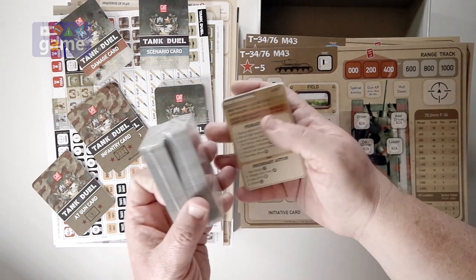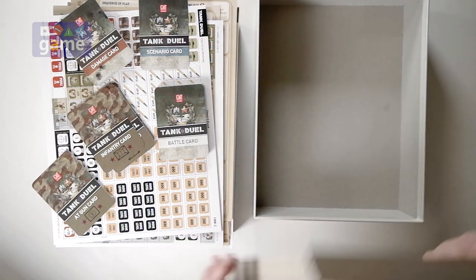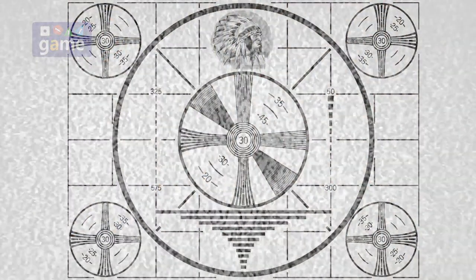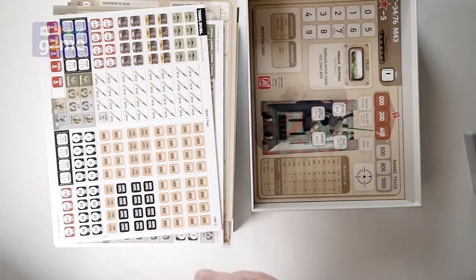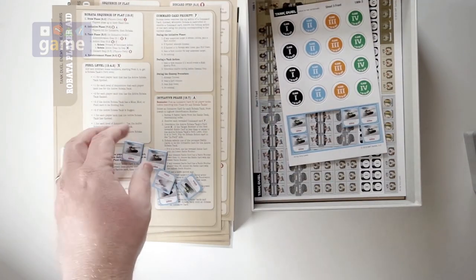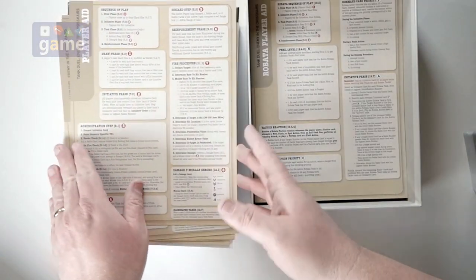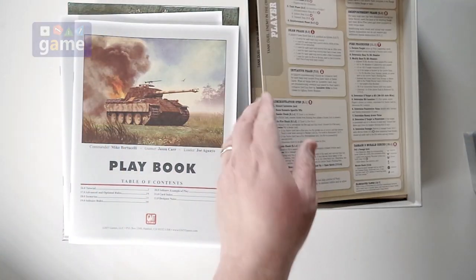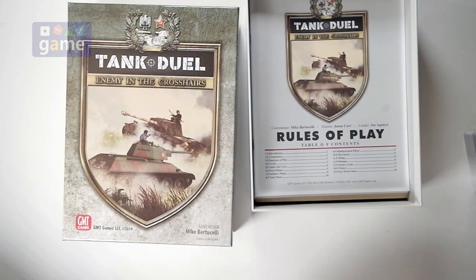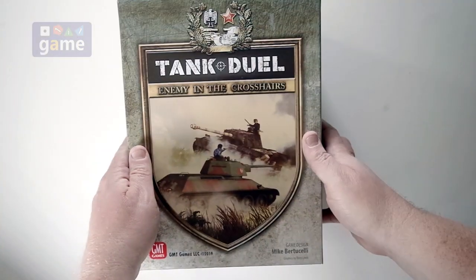I assume most of the other four decks are a similar mixture of cards. So to summarize — you're going to get 16 of these very thick tank display boards, four decks of cards to sort later, two and a half sheets of counters that punch cleanly, a Robota player aid reference card, eight player aids, a 52-page playbook, and a 20-page rules booklet. And that's what comes in Tank Duel: Enemy in the Crosshairs from GMT Games.